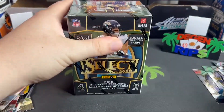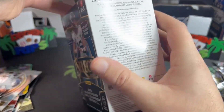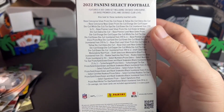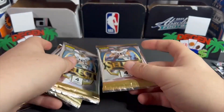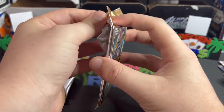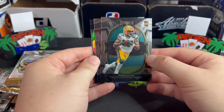We stay positive here. You can get zebras, snake skins, and tie-dyes out of here, which is pretty cool in retail — you know, us retail peasants. We've been opening Optic and Prizm where there aren't really many numbered cards, so it'd be cool if I could hit one out of one of these boxes.